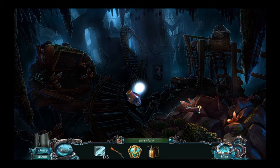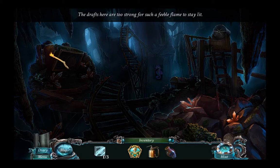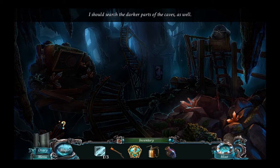It's a bit dark in here. A lampshade. I shall search the darker parts of the caves as well. Shall I light something up? A too-strong first feeble flame — I need somewhere to put the lamp.